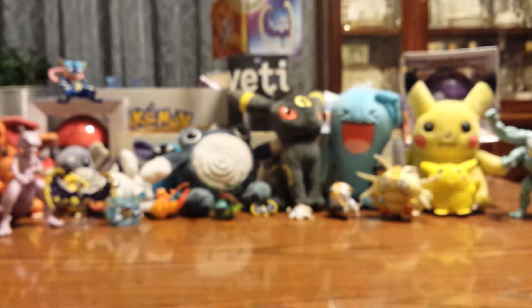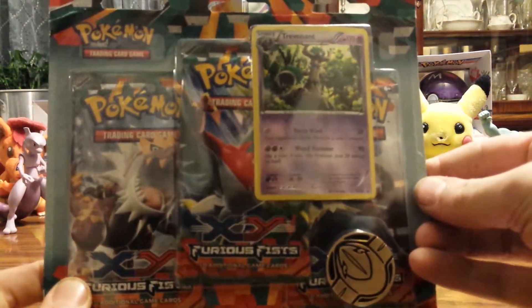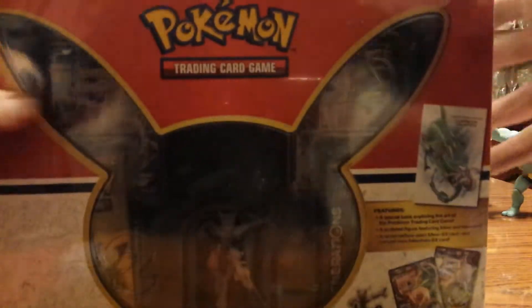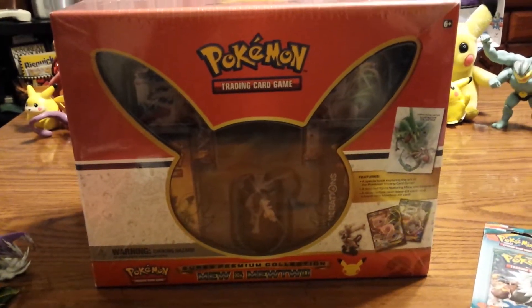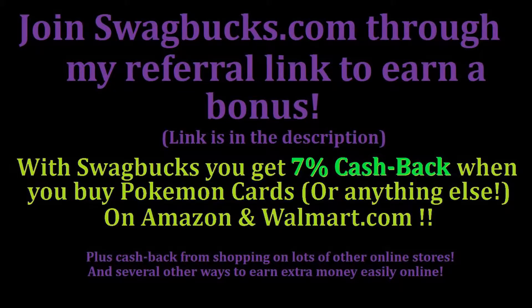My next couple of videos I'll go ahead and show you what I'm gonna be making. I got one of the Mega Blastoise Evolutions Elite Trainer Boxes, one of these Furious Fists Trevenant blisters, and one of the Mew and Mewtwo Premium Collections, which I'll probably do tomorrow. Then the next day I'll do the Evolutions Box — so keep checking back for that, and have a nice night or day!